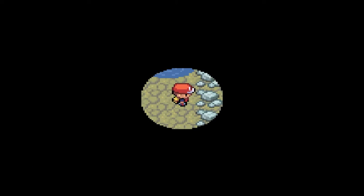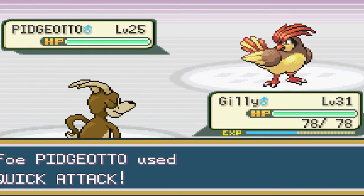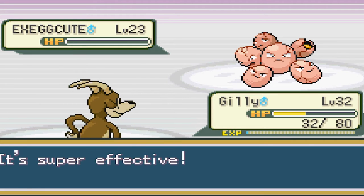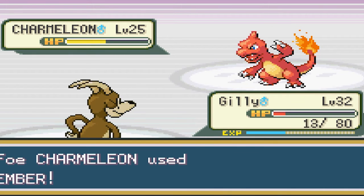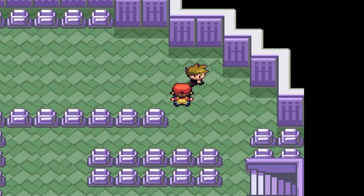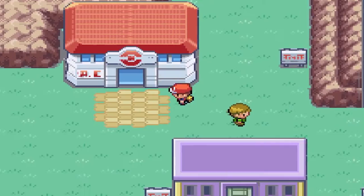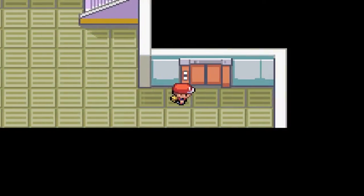I decided to tackle the rival in Lavender Town, because I kind of felt the game designers intended the player to go fight the rival there first. At that point I was already way over-leveled, so I thought, yeah, why not? And I almost lost — I survived on one HP. The Gyarados has Intimidate, which lowers my physical attack, and that's Gilly's main reason for not sucking. So if he gets a lowered physical attack, we're in a lot of trouble. Luckily it's not as if we face many more Gyaradoses in the future, right? Oh, boy.